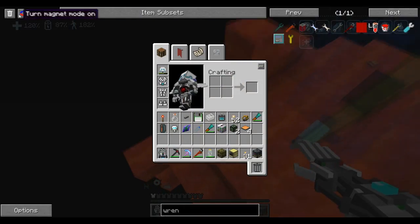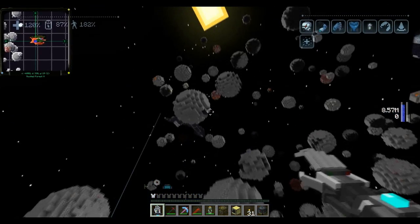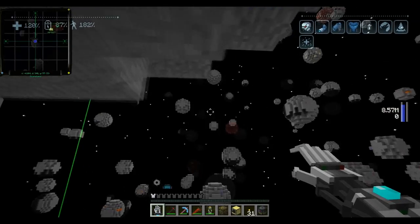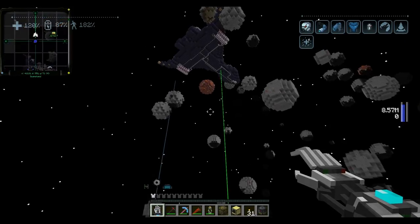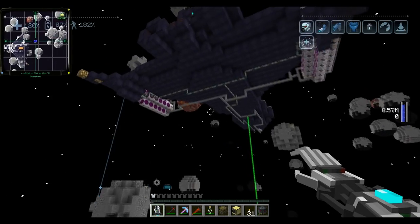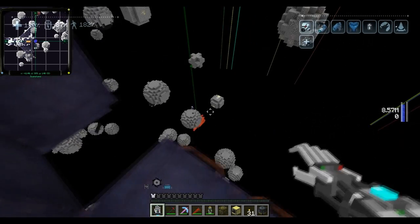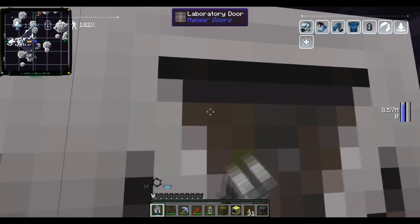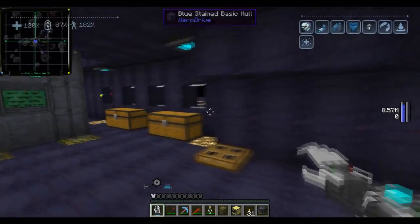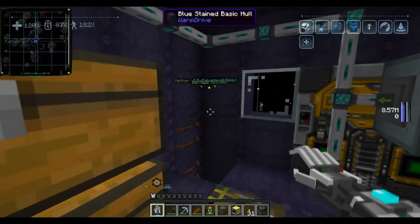Am I going too out of line if I say I'm kind of hoping that we find a really massive capital ship wreckage just kind of floating out in the middle of space? Yeah, that would be cool. I don't think it's going to happen because I'm pretty sure that's not been thought of, or it's too unwieldy to put in as a randomly generated structure. I just think it would be freaking awesome.